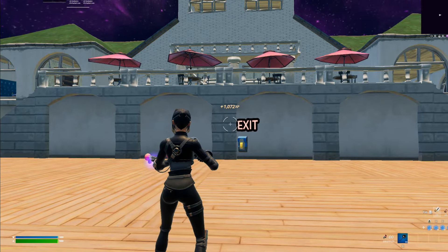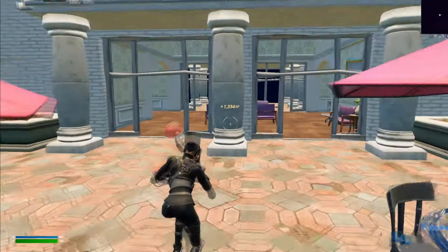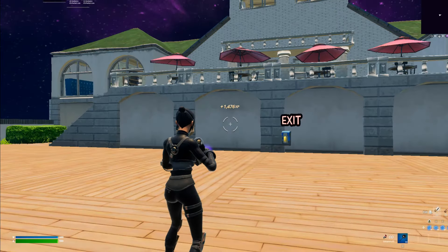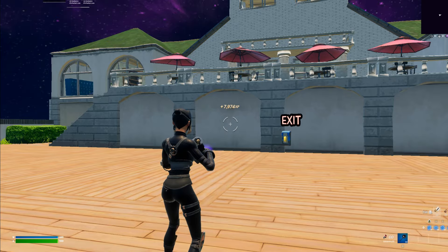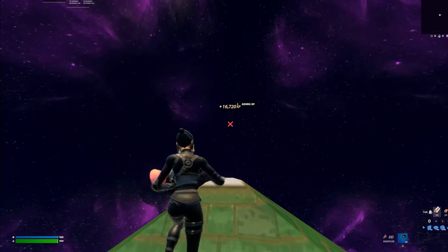As you can see, I already started earning XP. What you're going to want to do is grab to the front of the building and press the button. The next button is going to be on the top of the building — I'm just going to grab it here, there should be a button right here.